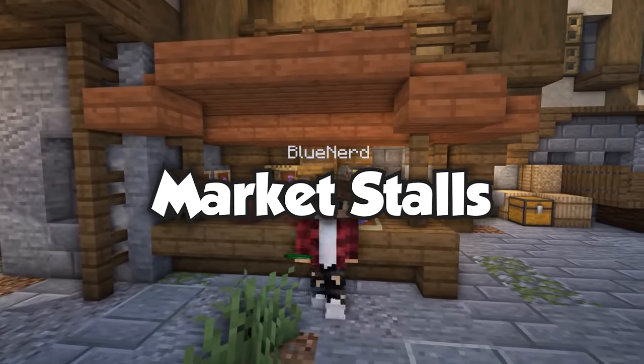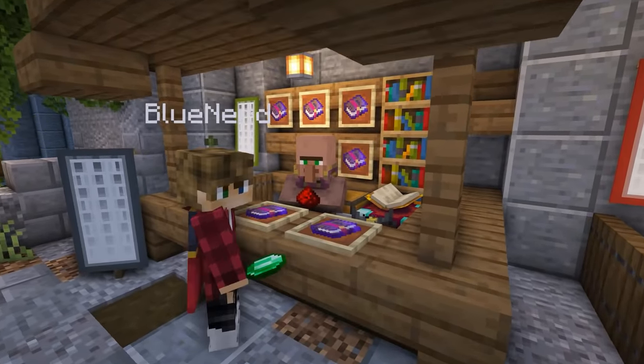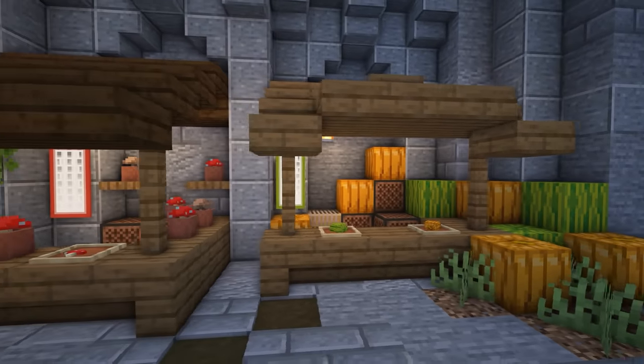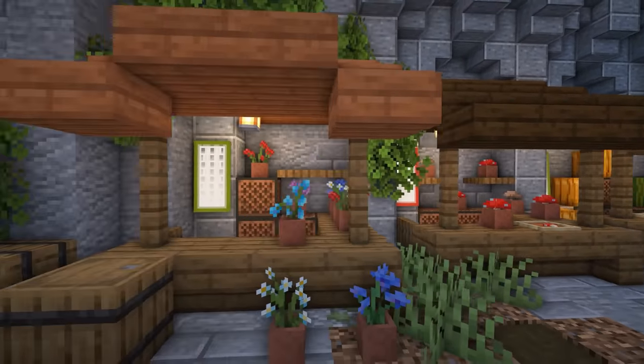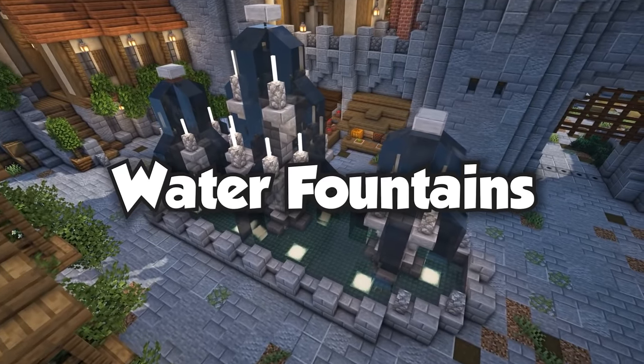Market stalls are a great place to start because they're generally a small build that has a big impact. They can be built in various shapes and sizes and they can be placed in many little spaces, making things feel a little bit more lived in within a town or village.